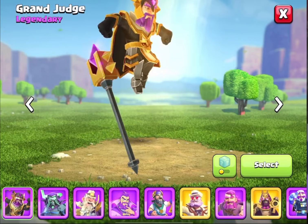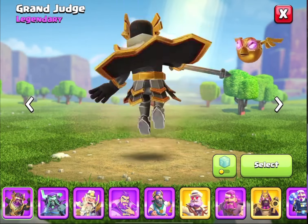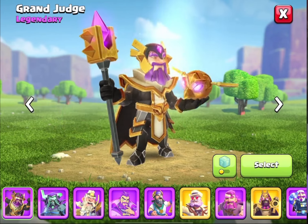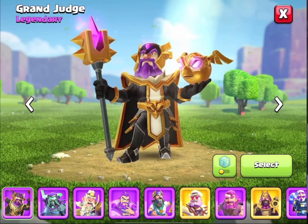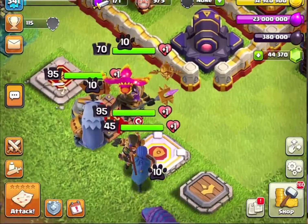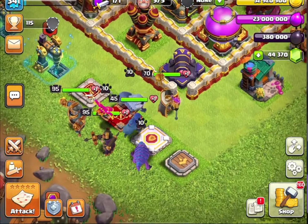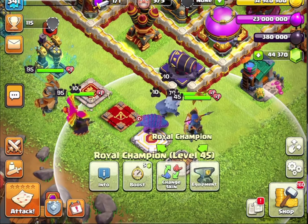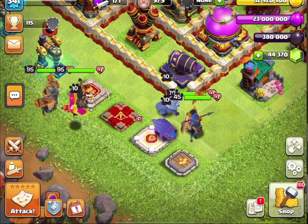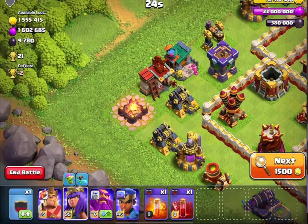If you have any skin for the Royal Champion, you can unlock the 3 heroes from Town Hall 11. You can unlock the minimum Town Hall 11. You can unlock the Royal Champion if you want to unlock Town Hall 13.